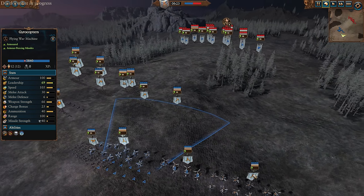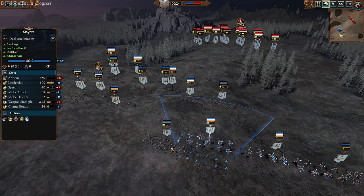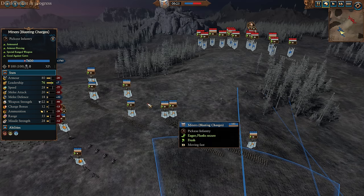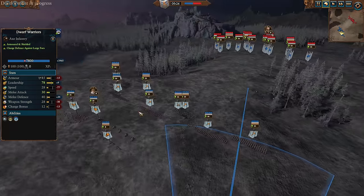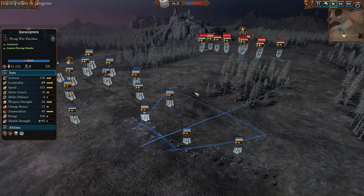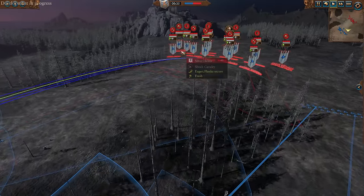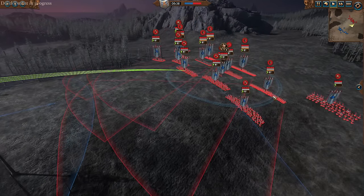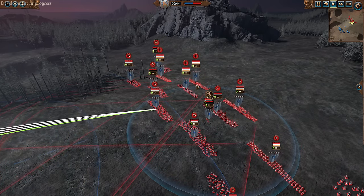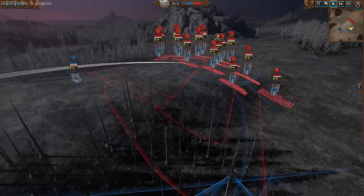We're gonna try and use it against the High Elves here today. We've also got Gyro Bombers, cannons, Dragonback Slayers and more Slayers. We've got some Dwarf Warriors, Ulrica, and some blasting charges. For the High Elves, Tyrion is not taking a tumble — we also got some White Lions as a front line, just five of them, plenty of Archers, a single Swordmaster, a Mage of Life, Sisters of Avalorn for some AP missiles, Archers with Light Armor, and some Silver Helms for a little bit of Cavalry.